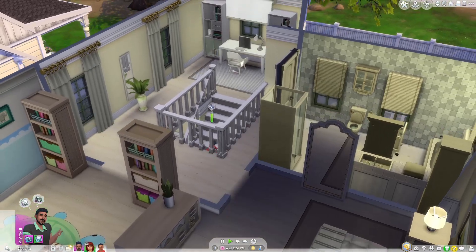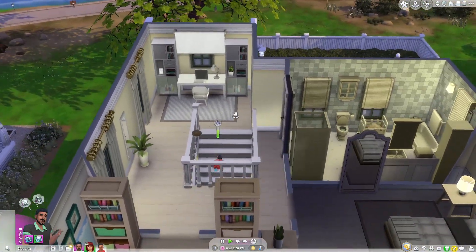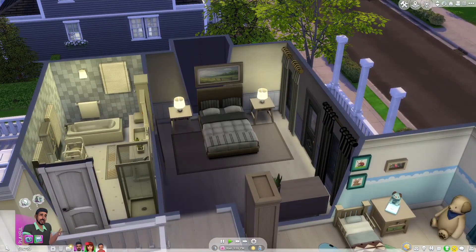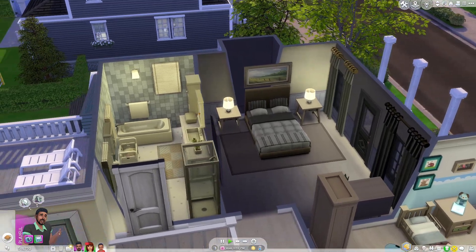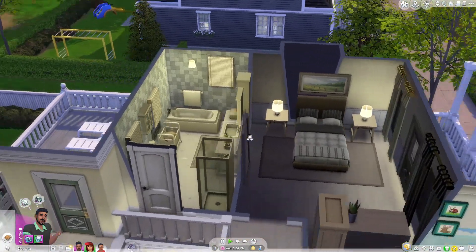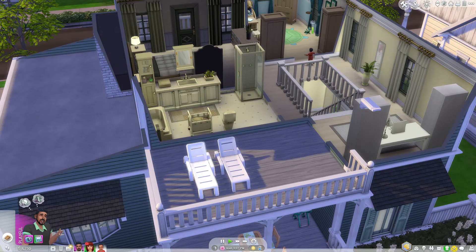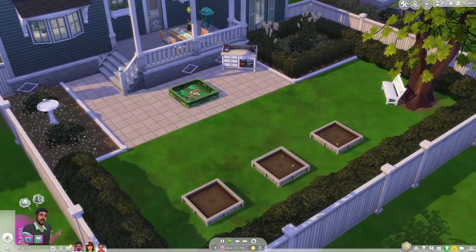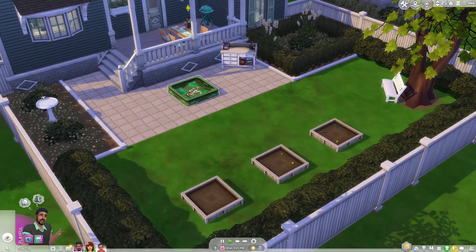We have Iggy going up the stairs. We have Iggy's room right here and the master bedroom complete with their bathroom. They even have little chairs outside on their balcony, and outside they have an area for planting and even a little toddler pool. This is very nice.